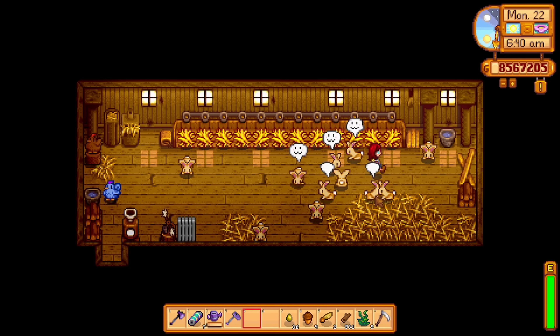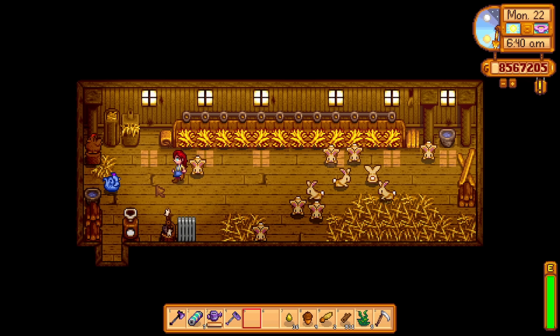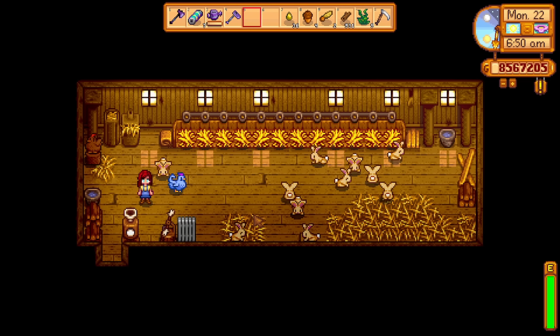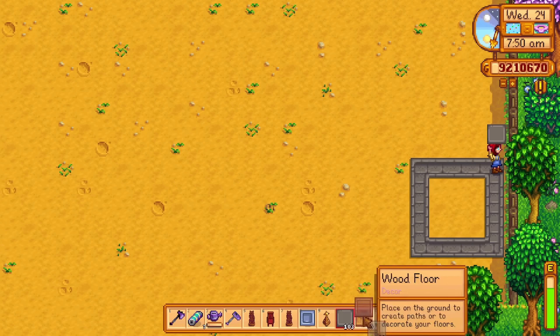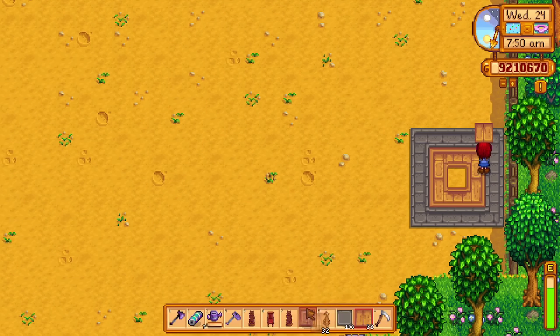I decided to only place a single coop on this farm layout. To be honest, coops are not really profitable when compared to barns. So instead of trying to make money with my coop, I decided to fill it up with rabbits and only a single chicken. Rabbits will produce rabbit's feet, which make excellent gifts for the townspeople. A single chicken is enough for a couple of eggs for cooked food every now and then.